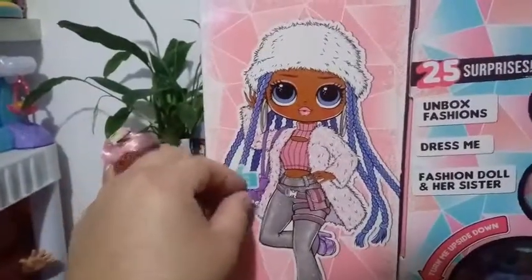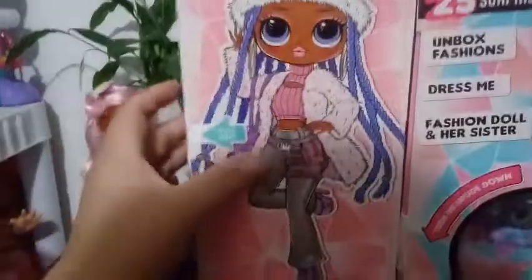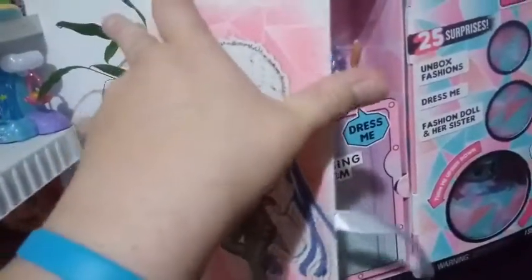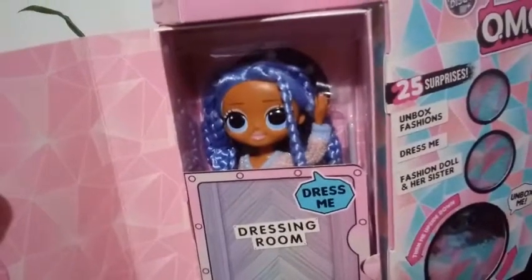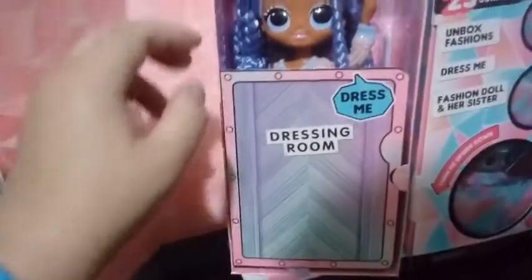Pull here, it says — you pull and it snaps off, then this opens up. Oh my goodness, guys. She's so pretty! Look at that hair — it's like a periwinkle color. It's a color I don't think I've ever seen on a doll before. So that's exciting.